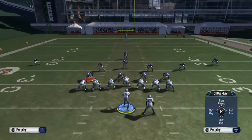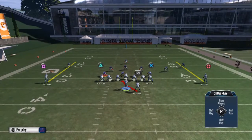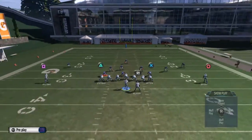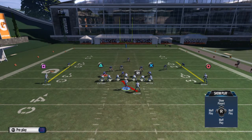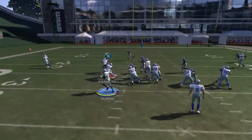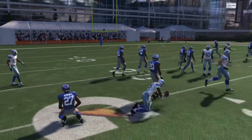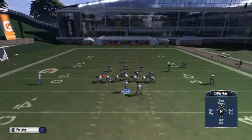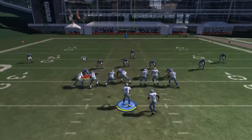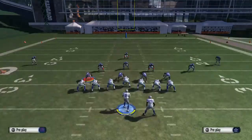What is up guys, EOG Beast here bringing you another Madden 15 tips video. This is how to run the ball more effectively and how to keep your stamina up so you can use your juke moves, spin moves whenever you actually need them, and your trucking if you have one of those running backs that can truck like Marshawn Lynch. This will probably help you out with your wide receivers too if you have to run a jet sweep or something.